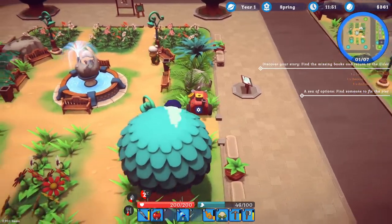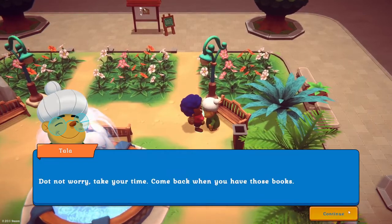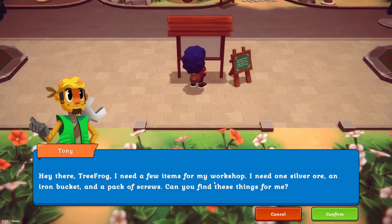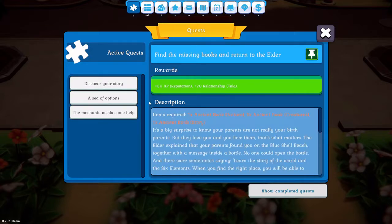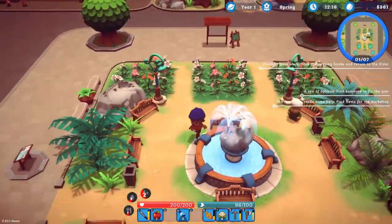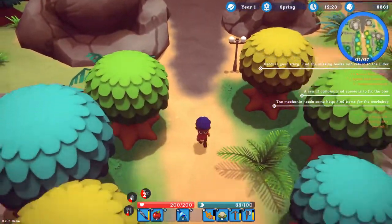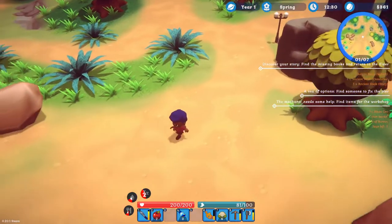Looking around town for NPCs. I found out this old lady is the mayor. There's a quest here — she mentioned some books, but that quest line is optional. I found another NPC who needs a few items for his workshop: one silver ore, an iron bucket, and a pack of screws. I have to deliver within three days, and I'll get 5 XP, two relationship points with Tony, and 53 coins. Not bad. I know the pier is at the bottom of town, so that's where I'm headed.